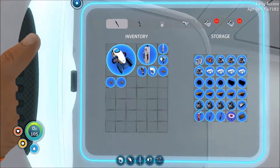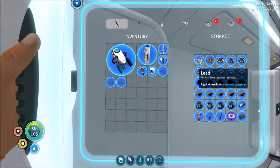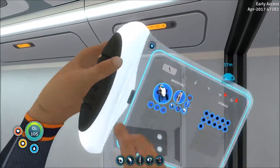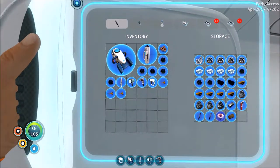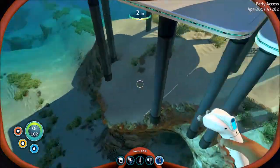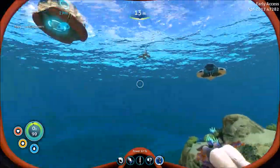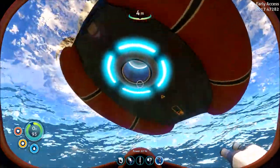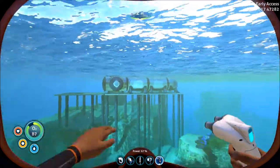I want to look in here for copper — there's one copper. I need titanium too, I'm gonna grab five titanium. I need two acid mushrooms on me, so I'll grab one more of those — those are abundant as shit. What else do we need for the wiring kit? I didn't grab my silver, I need to grab the couple pieces of silver.